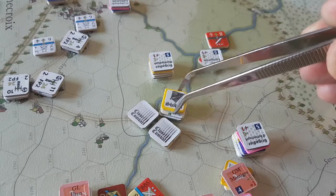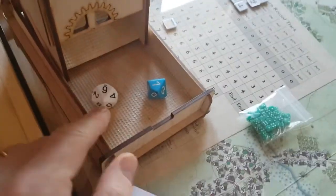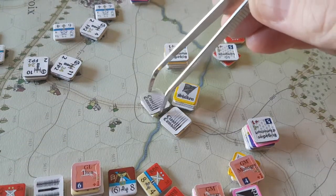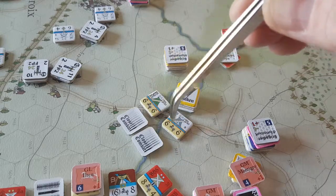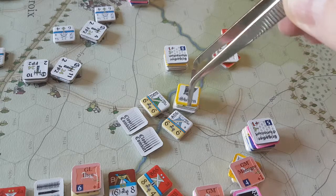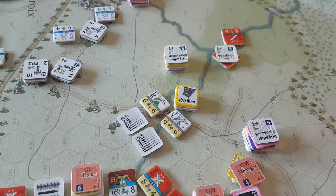I'll roll the dice and see if I get a special result — no. So the French roll six and the allies roll seven. Now we calculate the actual odds and modifiers. The odds are 12 attacking 10, so that's just above one to one — so it's on the one to one column.